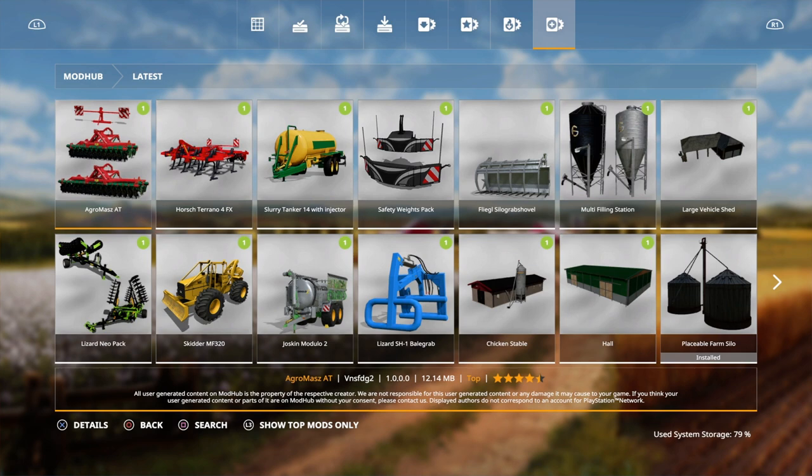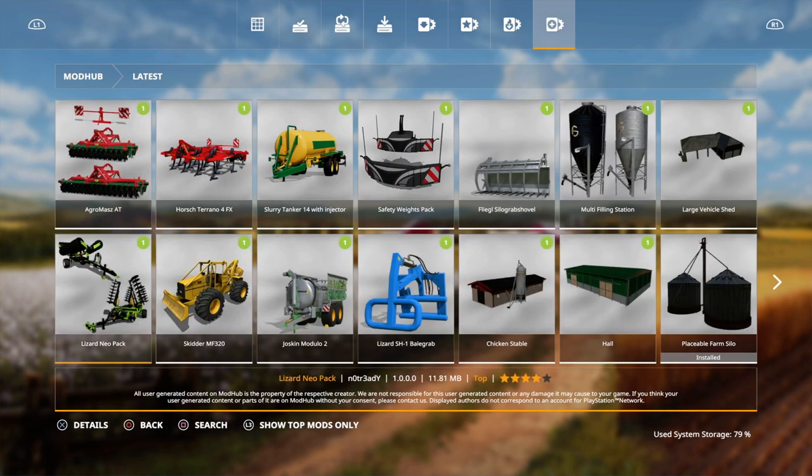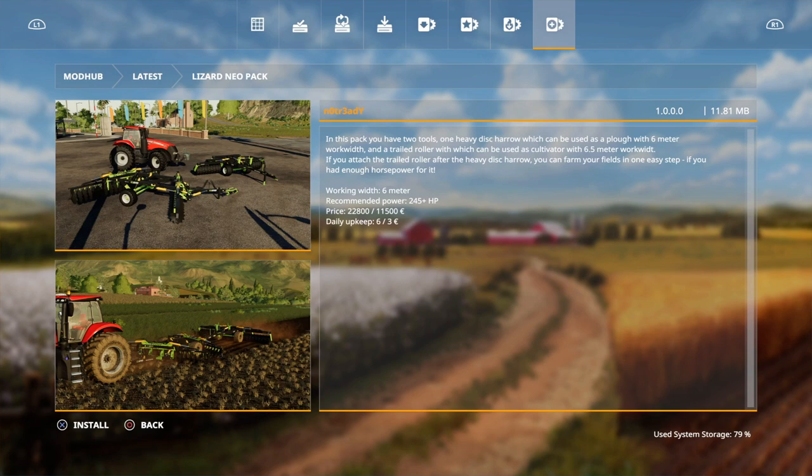First up is the AgroMask AT — this is an aggregate made by VNSFDG2. We've got a couple of different ones: the AT30, AT40, and the SL2. Then we've got the Lizard Neo Pack, which is a pack of two tools: one heavy disc harrow that can be used as a plough at six meters, and a trailed roller which can be used as a cultivator at 6.5 meters. You can use them together.